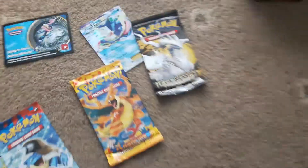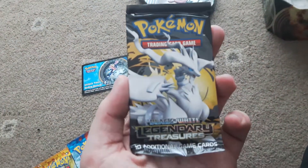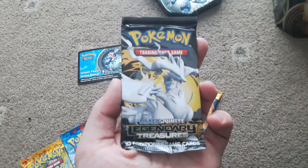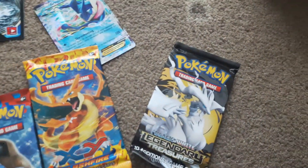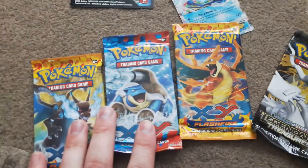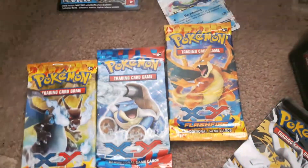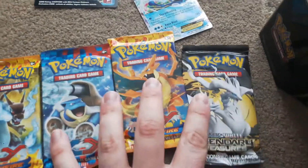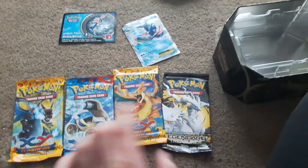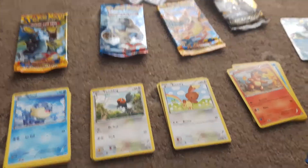Of course we also have four booster packs. Whoa, hold on — I've never seen this Pokemon before: Black and White Legendary Treasures, never seen that before. We also have two Mega Charizard packs and a Mega Blastoise. So we've got four booster packs in total. I'm gonna set them all up and then we'll get them unboxed.